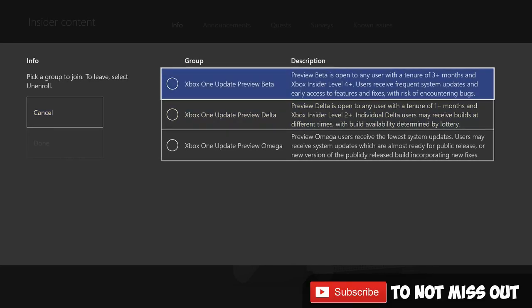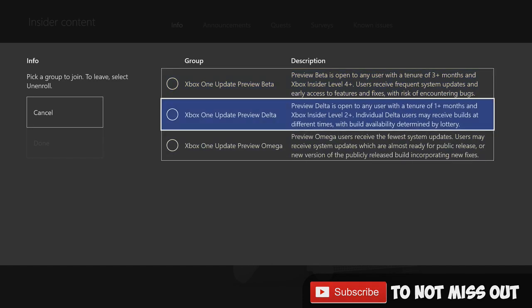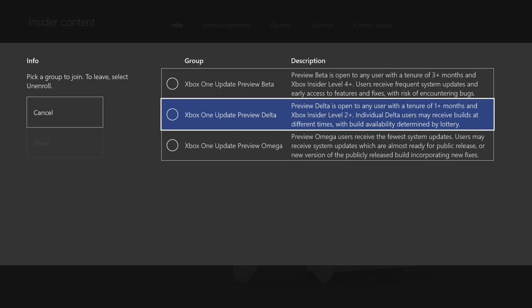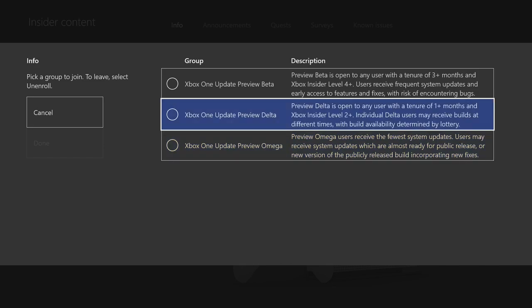Over here it is going to show you what group you want to be in. You do have to be leveled up to get some of these groups. Starting off you are going to have just the regular Xbox One update preview Omega, but I am going to go ahead and select the Xbox One update preview Delta.